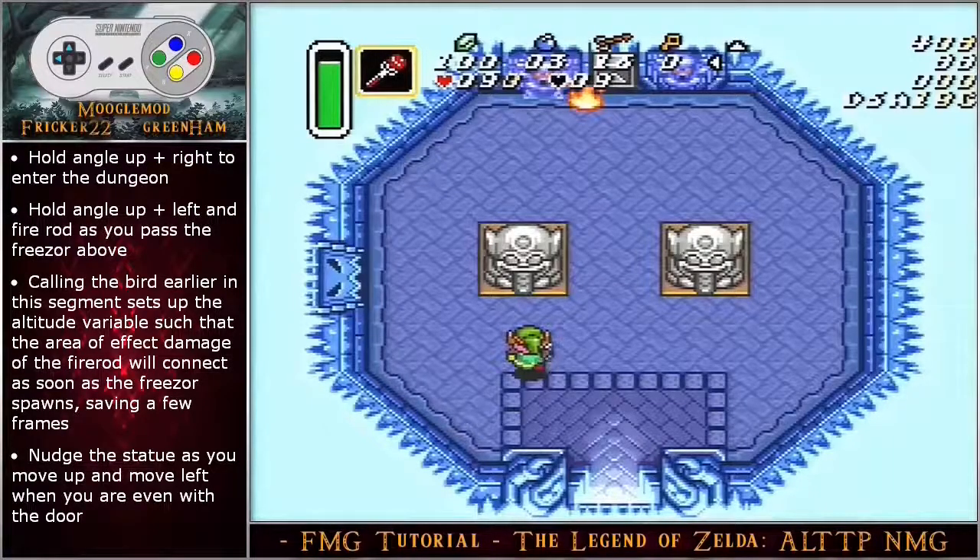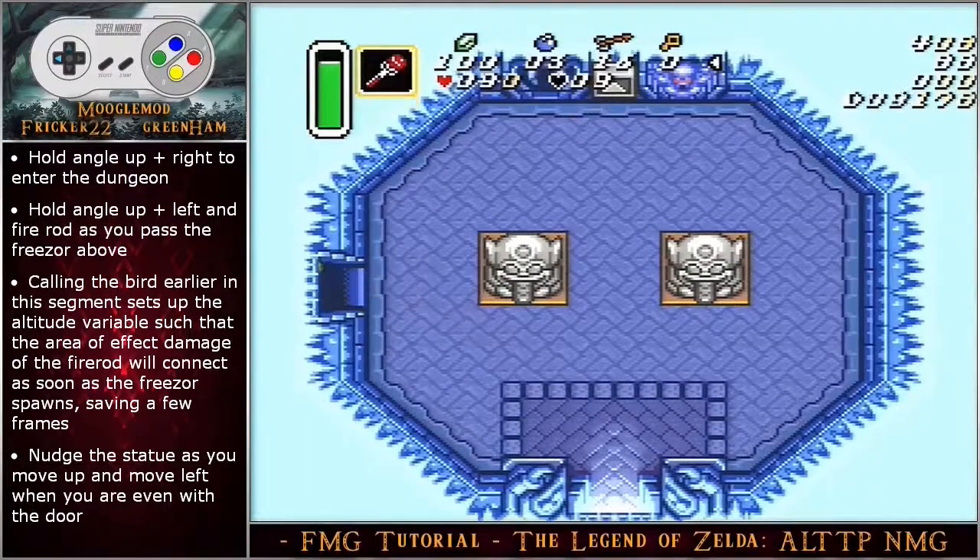Hold angle up right to enter the dungeon. Hold angle up left and fire rod as you pass the freezer or above. Calling the bird earlier in this segment sets up the altitude variable such that the area of effect damage of the fire rod will connect as soon as the freezer spawns, saving a few frames. Nudge the statue as you move up and then move left when you are even with the door.